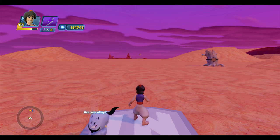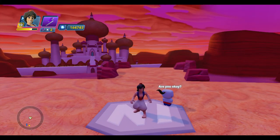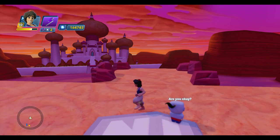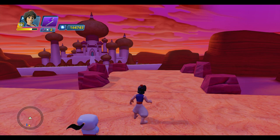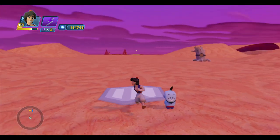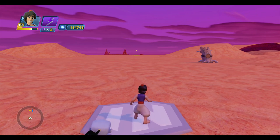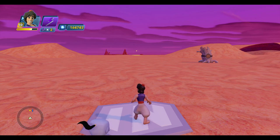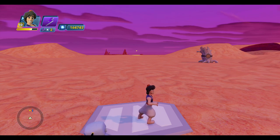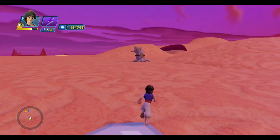Here we are in the desert. The city and the palace are behind us, and if we want to return that way, we can run out on this little bridge, but I'll show you that later. Our mission in this toy box is to use the scarab that we recovered from Jafar's tower to find the Cave of Wonders, and that mission starts at the radar marker ahead of us. It only takes a minute or so to complete, so before we go there and advance the main story, I'll take you on a quick tour of the upper area of the desert.